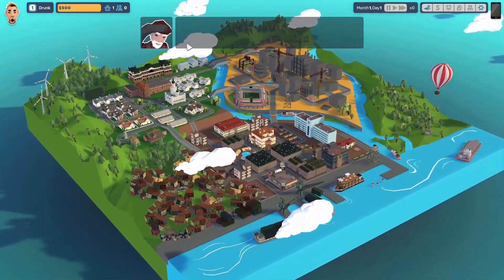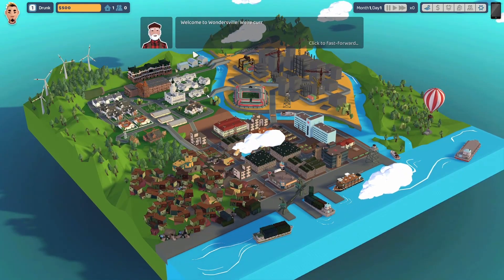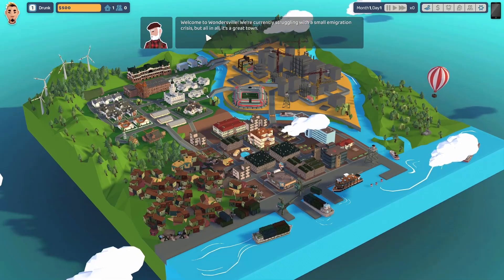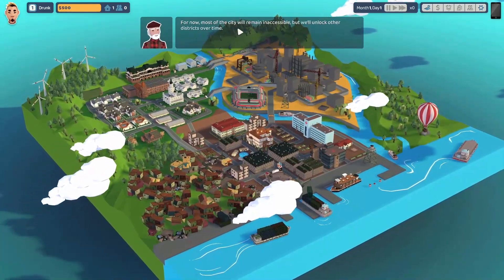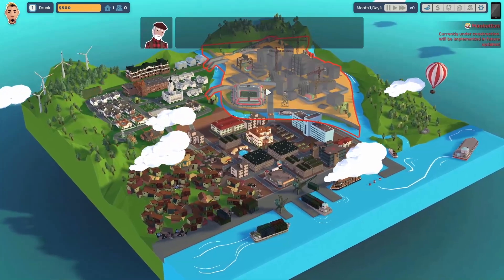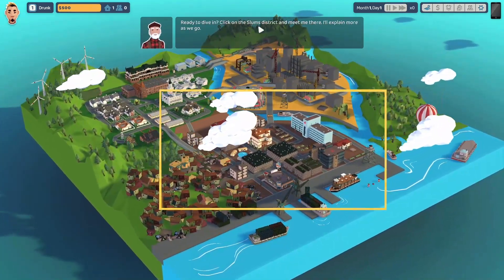This is my uncle, I think, or something like that. Let's see what he has to say. Welcome to Wondersville. We're currently struggling with a small immigration crisis, but all in all it's a great town. For now, most of the city remains inaccessible, but will unlock other districts over time. The reason for that is because, obviously, it's an early access. Click on the slums district and meet me there.